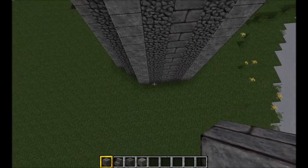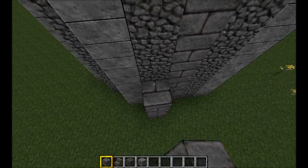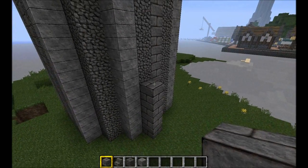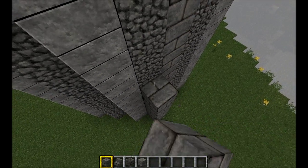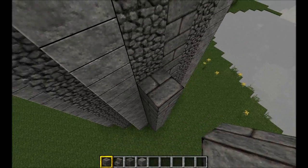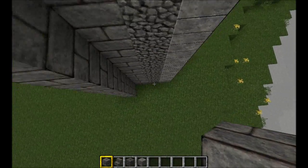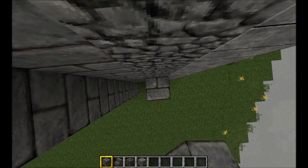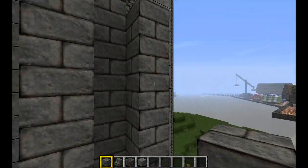Now you have to add the buttresses, and each slope is going to be 4 blocks, so you want to make a stone pillar that is a number divisible by 4. I'm going to do 12. And you want to do 2 of them, aligned to where the cobble is on the tower.